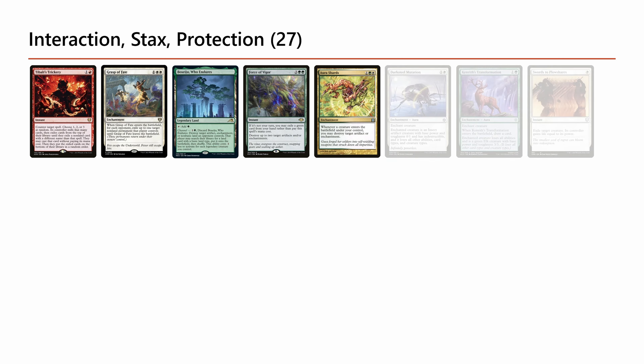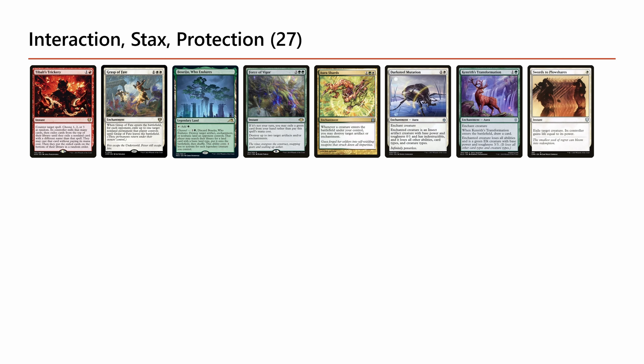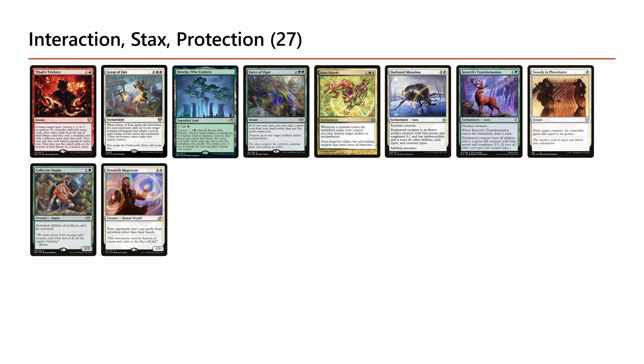We have creature hosers that are often used against enemy commanders. Anytime I see an enemy commander that is some sort of enabler, card advantage engine, or something I just don't want them to have for long, Dark Deal, Seal of Mutation, Kenrith, Swords to Plowshares, Supply // Demand, and even Path to Exile are really good against those. This is especially true because some commanders — like Toxrill or an enemy Elesh Norn — are literally a hard counter to your deck, so it's really important to hose their commander as soon as it comes down.